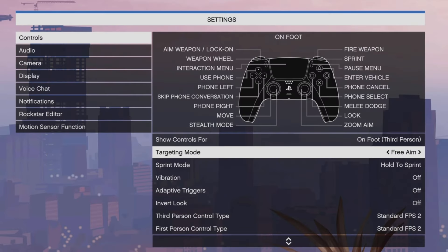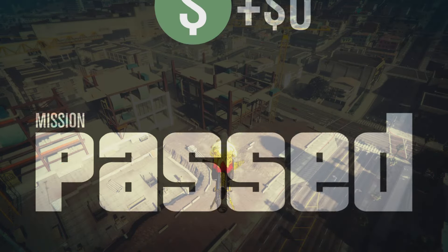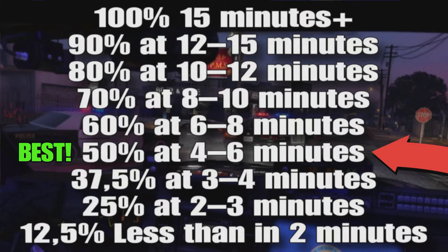Make sure you're in a free aim session if you want a little bit more RP. The best time to finish the contact missions is around 4 minutes. In between 4 and 6 minutes, you're going to get 50% of the maximum payout. The maximum payout will be at 15 minutes, so any time after 15 minutes you're not going to get any more money. So 50% of the money in 4 minutes is the best time to do it. Because if you do this mission 3 times, you're going to get 150% in just 12 minutes, rather than waiting the full 15 minutes to get the 100% payout.